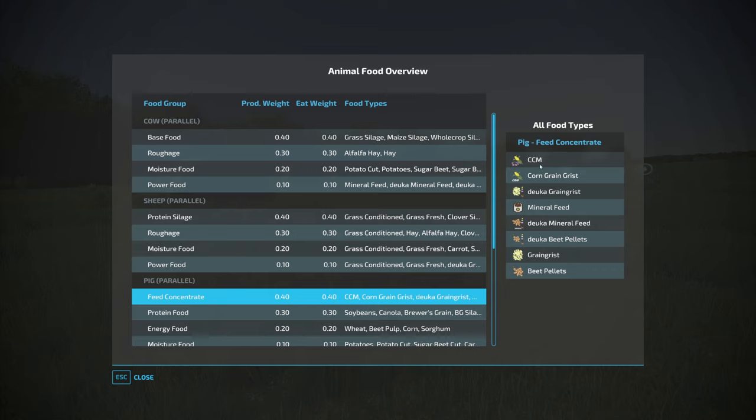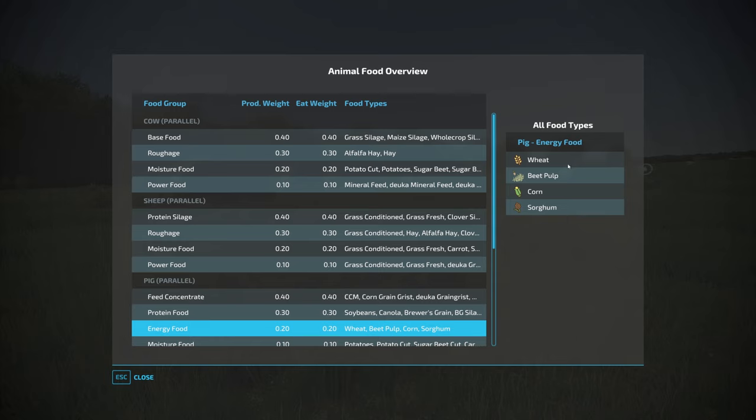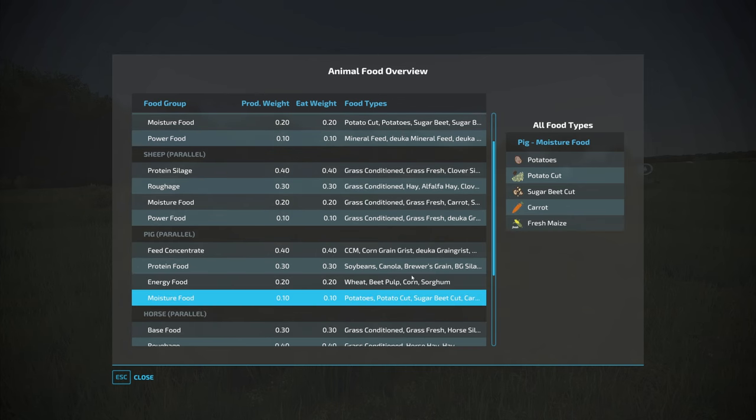Feed concentrate is CCM, raw CCM, grain mix, mineral feed, or beet pellets. With pigs you're going to want to plant quite a lot of corn because you'll want to make CCM. For energy food you could use corn, wheat, beet pulp, or sorghum. For protein food you've got soybeans, canola, brewer's grain, or brewer's grain silage — brewer's grain is really cheap to buy from the store that comes with Maize Plus, so I'd probably do that personally.